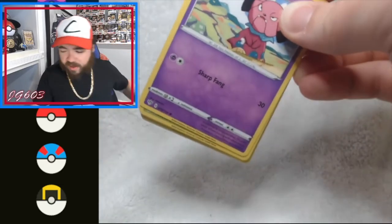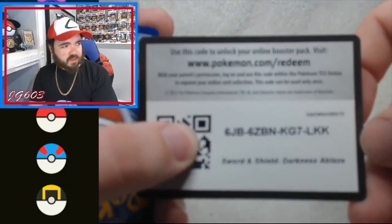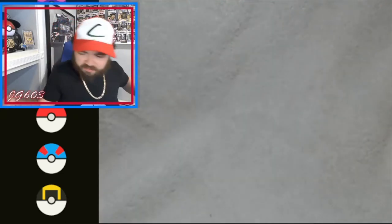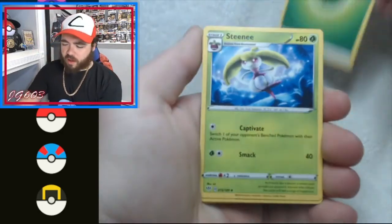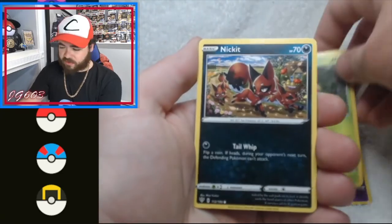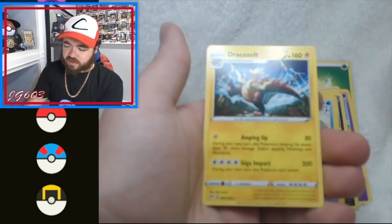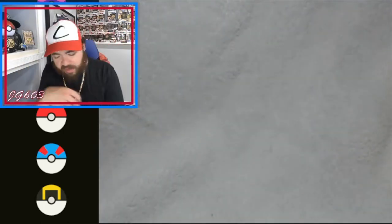We're gonna get into Darkness Ablaze here, see if we can pull that Charizard — fingers crossed, at least give us a silver back. Another green code card — there it is. Leafy Steany, Rose Tower, Falinks, Snubbull, Bonsly, cute ones — Nicklow, Larvitar, Galarian Darumaka, Simisage, reverse, and a Dracozolt is the rare. Not a great start here but hopefully we can turn this around.